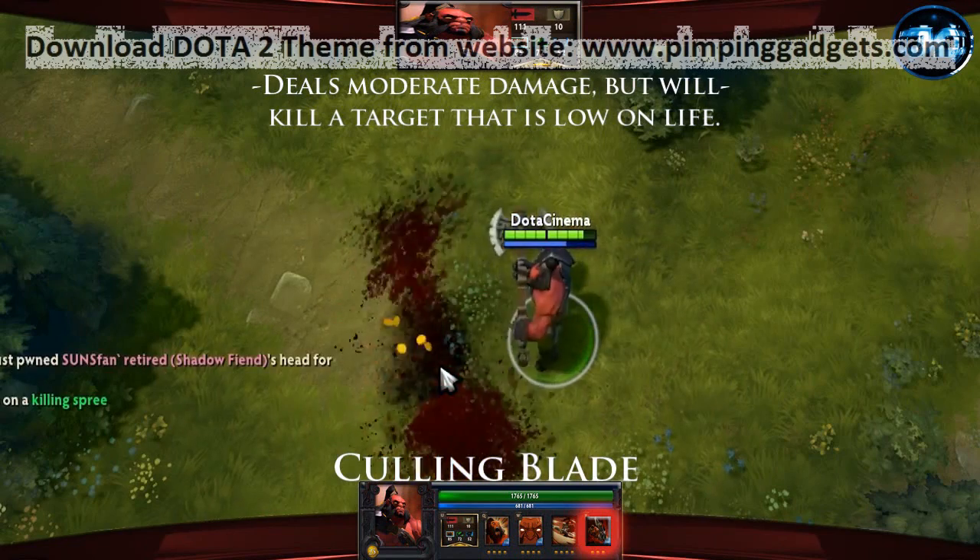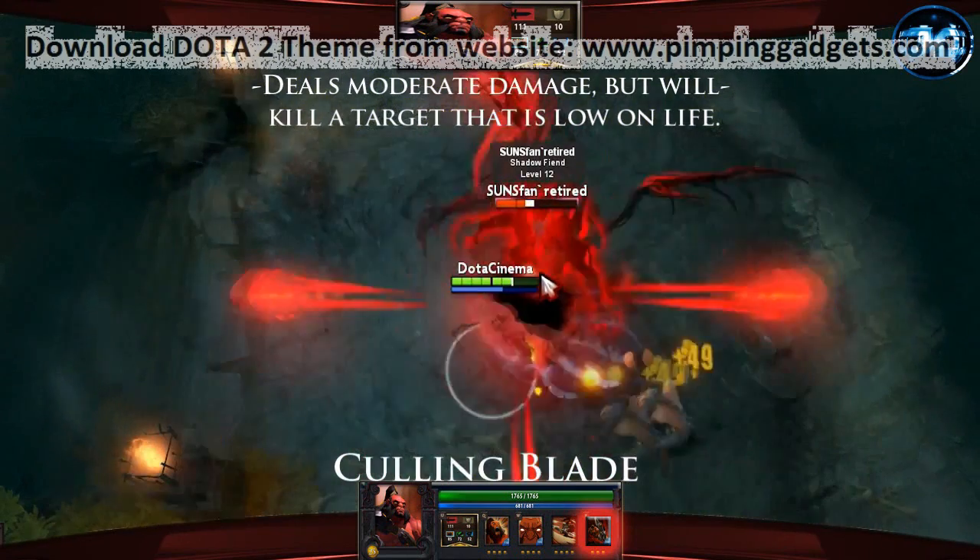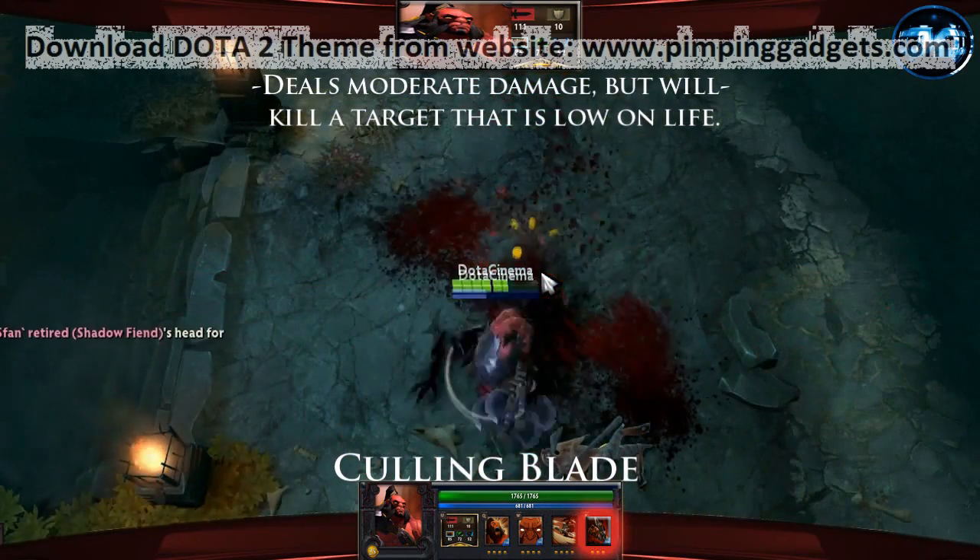Although it's not considered a core item, you can technically pick up an Aghanim's Scepter on Axe. What this does is reduce the cooldown of Culling Blade from 55 seconds to 10.